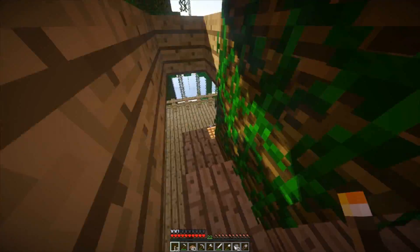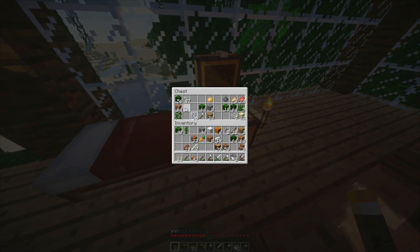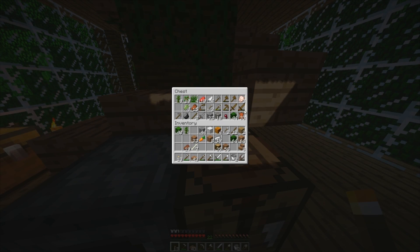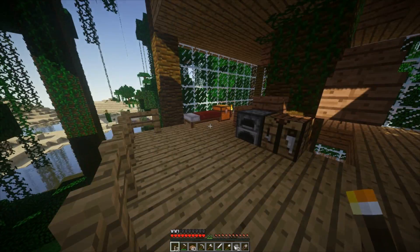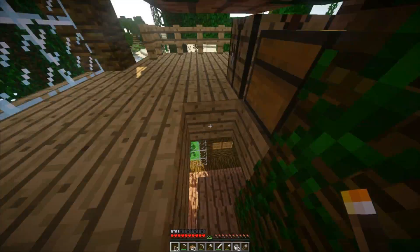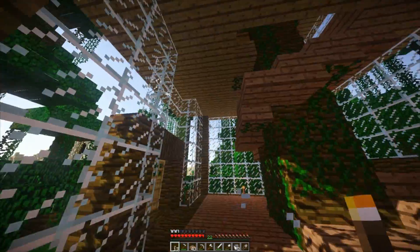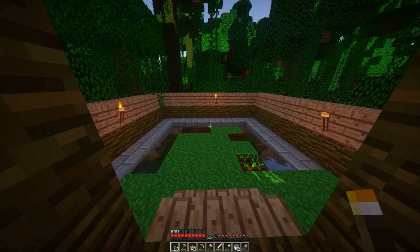I was looking for some wheat. I haven't got any, but I think pigs are attracted to carrots in this version, so if I find a pig... There's something dying again. Someone's dying — what's up with everything? I'm stuck. These stairs are bloody dangerous, aren't they? I've nearly died so many times.